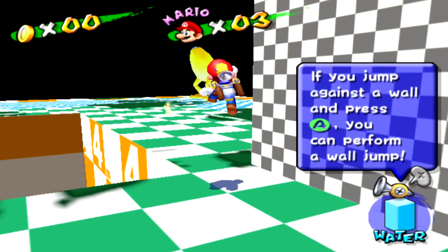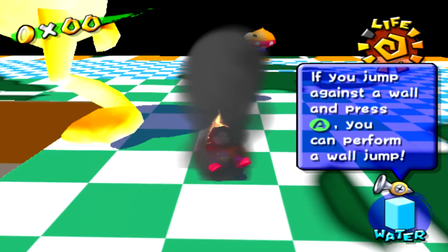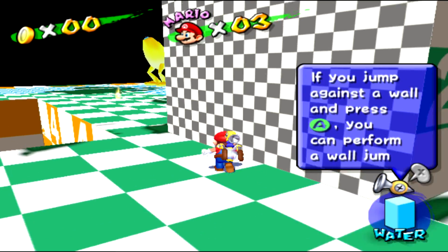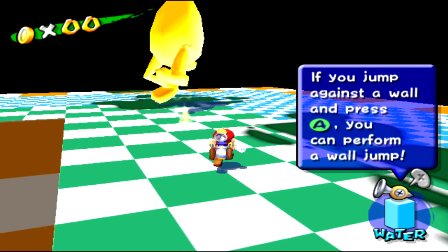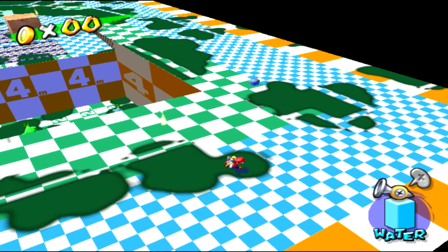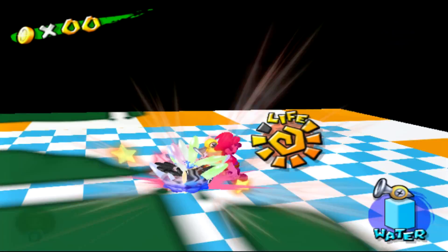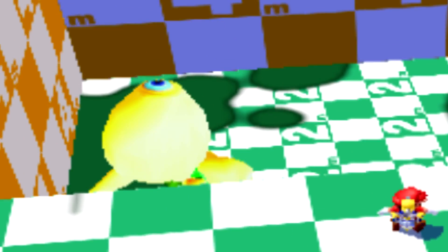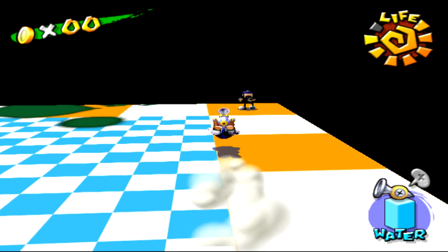Last but certainly not least is what some say is the main course of this test map — the unused Hinokuri enemy, also known as Tramplin' Stu. For those unfamiliar, Tramplin' Stu is an enemy seen in the Space World 2001 beta trailer for the game who never actually made it to the final game. If you quickly run to this area you will see Tramplin' Stu spawn and run by, but you have to be quick because after a few seconds he disappears into the level. He's really weird — in the original trailer he is wearing some sort of onion shaped hat, but in this level he is completely bare, and he even has an eye at the top of his head. In my opinion this is probably the weirdest unused thing in this game.